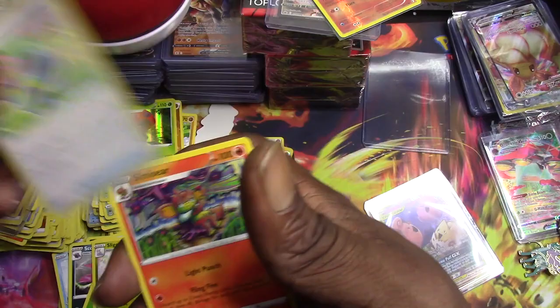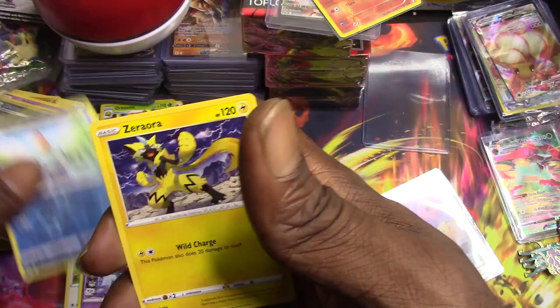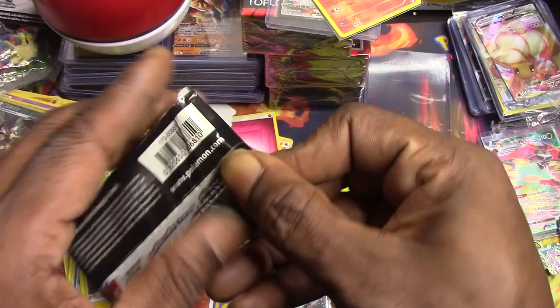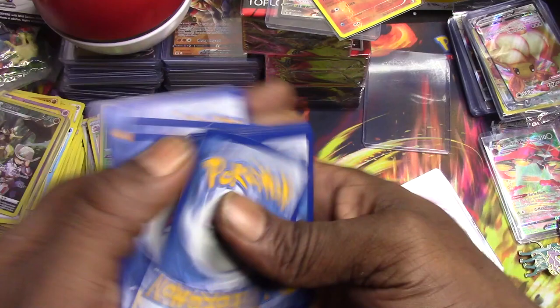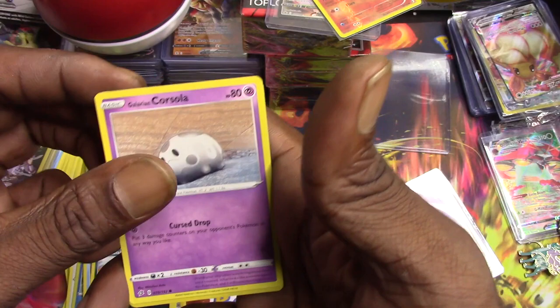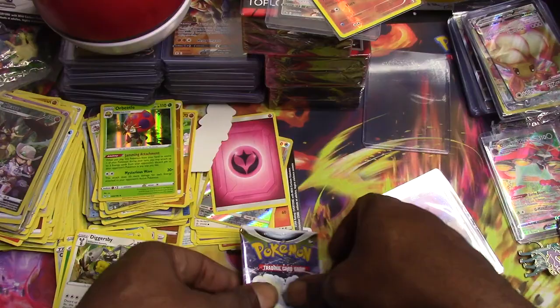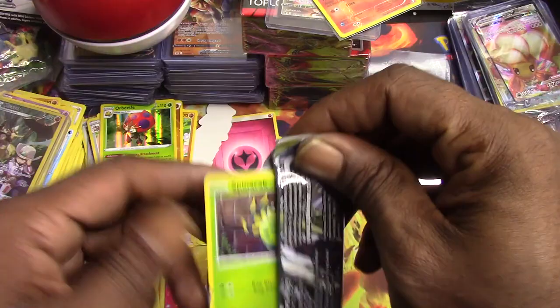One two three - Sliggoo, Cross Receiver, Simisear, Totodile, Phantump, Snorlax, Snom, Dreepy, Chewtle - reverse holo and a Xerneas. We got rebel clash - oh got into there! Cherubi, Bunnelby, Indeedee, Hawlucha, Farfetched, Houndage, Typlosion, Golurk, Corsola, Suspicious Bucket - reverse holo and a Diggersby. Diggersby non-holo rare.